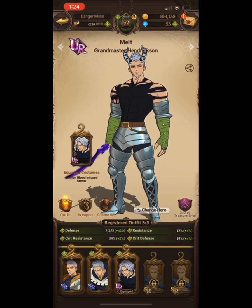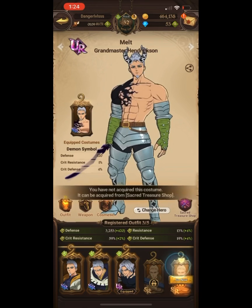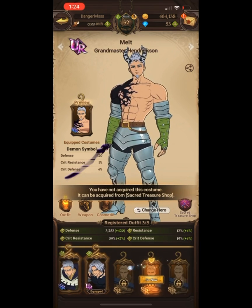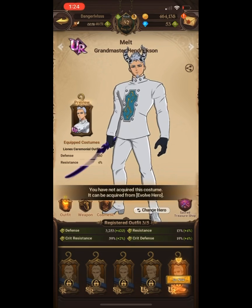If you look under my Hendrickson right now, it says three out of five — meaning I have three costumes out of five available. You can see my defense says plus 420. Now if I get two more costumes — say this SSR one and this UR one, which I have another Hendrickson of in my arsenal —